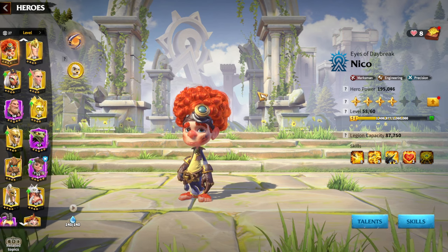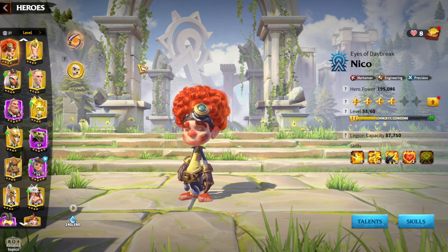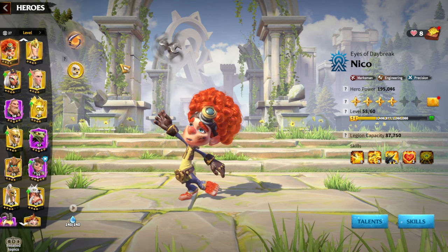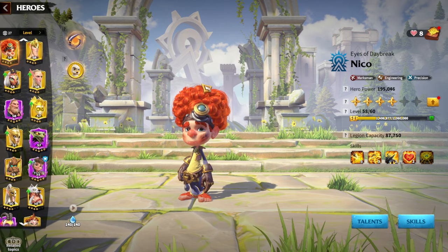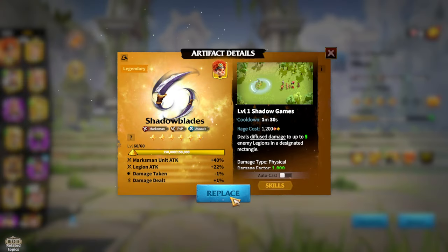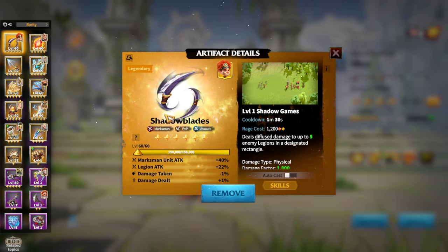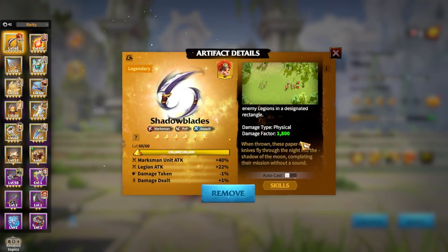Almost every single marksman artifact can be used on Niko — that's why I like it so much. In almost any scenario in the game, you'll be using Niko. Right now, my main artifact for marksman is Shadowblades. Shadowblades is a great artifact that can be used on any marksman hero, including Niko.